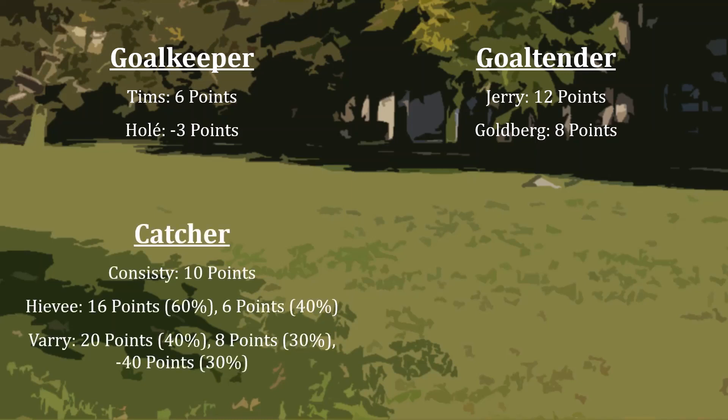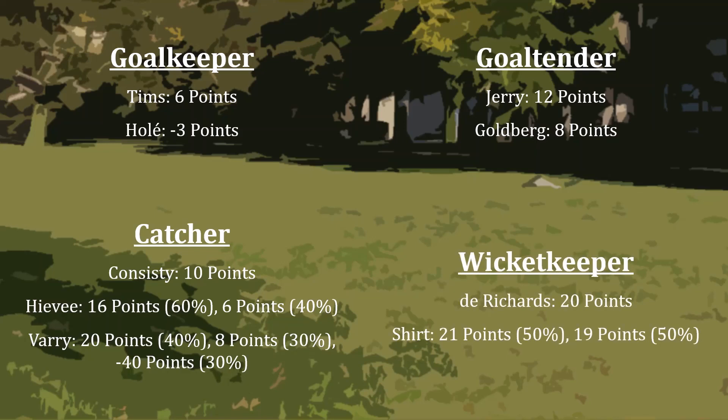There are three choices at catcher. Consistee, worth a guaranteed 10. High EV, who will score 16 points 60% of the time and 6 points 40% of the time. And Vary, who will score 20 points 40% of the time, 8 points 30% of the time, and negative 40 points 30% of the time. The last position is wicketkeeper. DeRichards is worth a guaranteed 20, whereas Schert will score 21 points 50% of the time and 19 points 50% of the time.